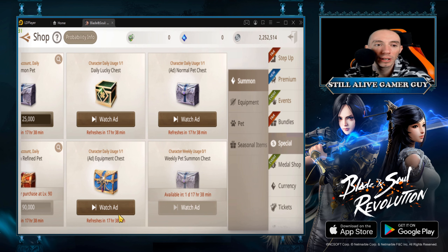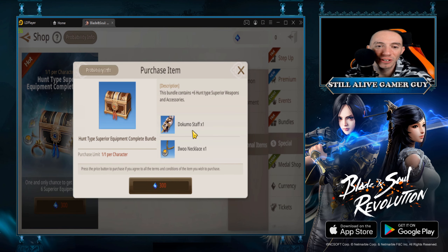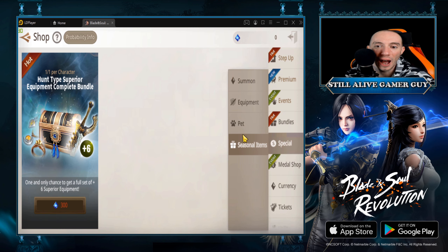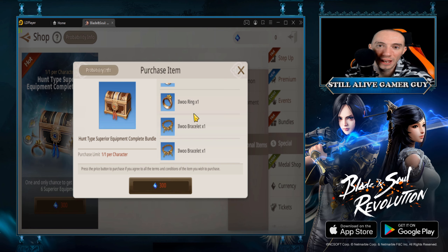Whether you're free to play or you spend money — right here you can watch an ad and get a pet chest, a lucky chest, and an equipment chest for free. It's literally a 30-second ad. We also have stuff for silver: once you reach level 90, if you don't already have a decent pet, 90K silver will get you one of these chests — highly recommended. For the seasonal item at 300 blue crystals, I don't recommend it. If you're going to spend blue crystals, spend 200 and get a legendary pet guaranteed.